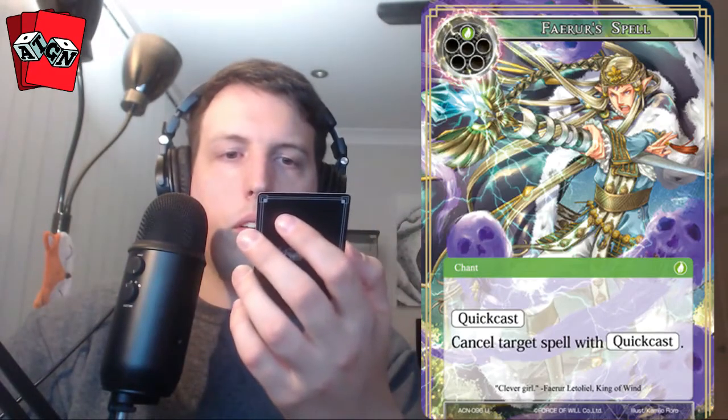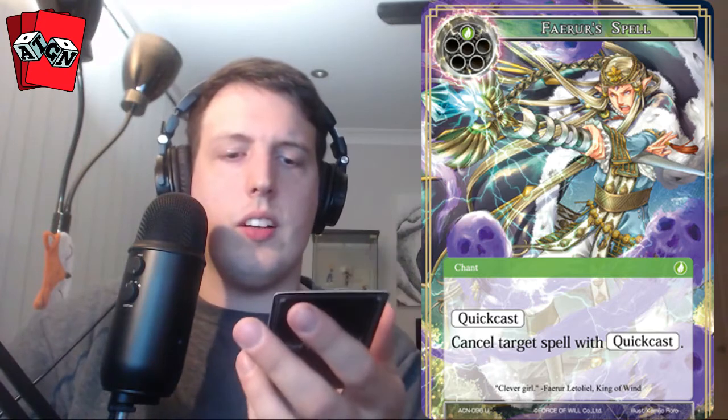One card I want to talk about is a Favor Spell — it's a green one-cost, quick cast: cancel target spell with quick cast. One cost, cancel target quick cast card. That's just really strong, provided you have some good targets. Probably the most played card of the set so far.